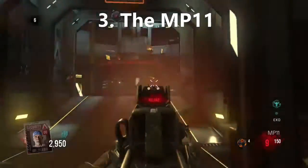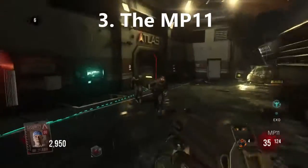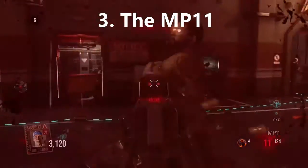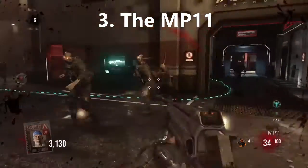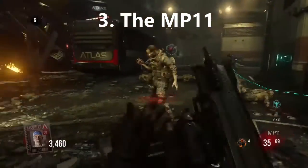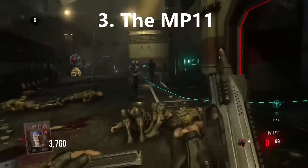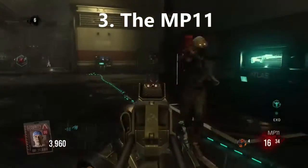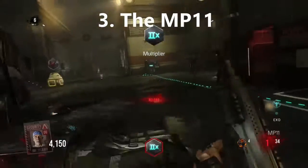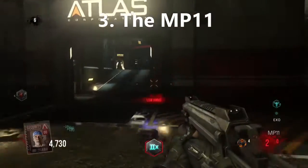Coming in at number 3 we have the MP11. It's got a great amount of ammo. It's an SMG so you can run fast with it, and it has amazing accuracy — you can hip fire with it too. It's in a decent spot beside the room in extra medic and beside the trash route, so if you want to quickly buy ammo and escape you can. It definitely deserves number 3.